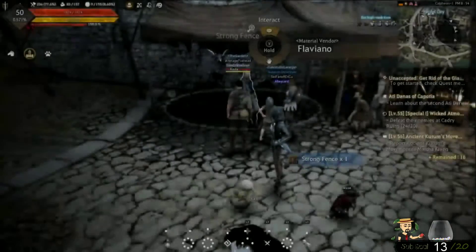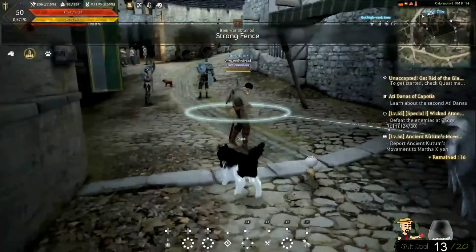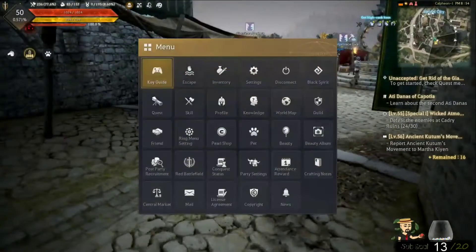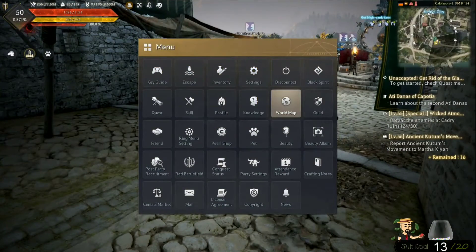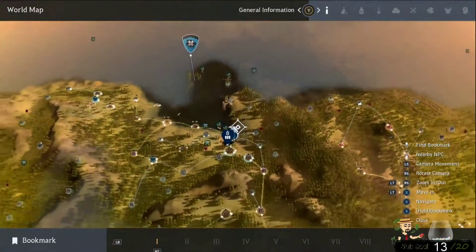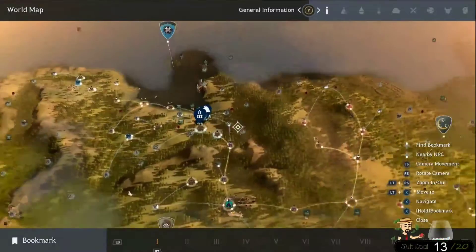Now picking your farm location is kind of important based on the crops you want. The overall safe area where you can grow pretty much anything is here in Velia, which is where most of my crops are. If you want to do some more specific stuff, you can always play around with other locations.